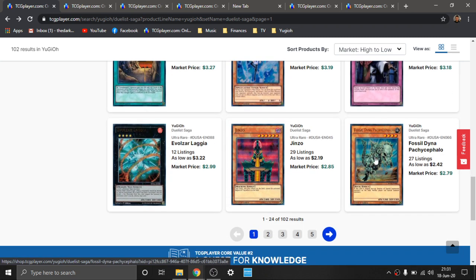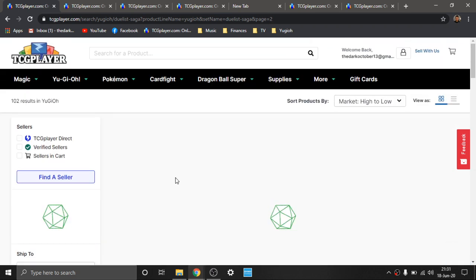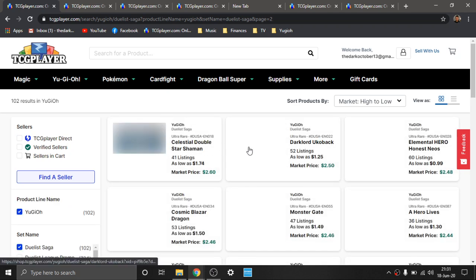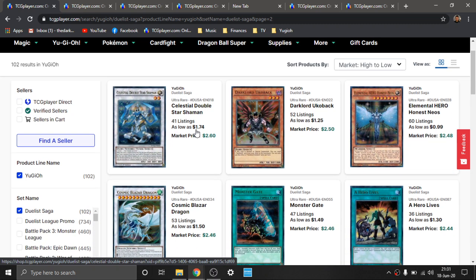Imperial Order — something I'm going to talk about in a bit. Fossil Dino — another great version with Secret Rares and Super Tin promos. Evil HERO stuff was really great — the original print stuff got some Ultimate Rares and Secret Rares, I think mostly from Photon Shockwave, which was a really cool old set. Really great set.